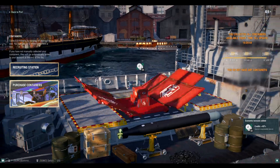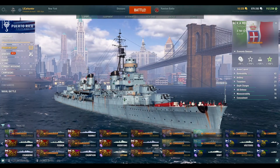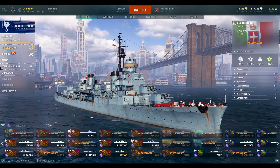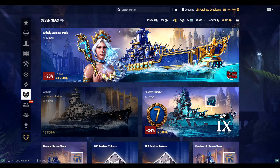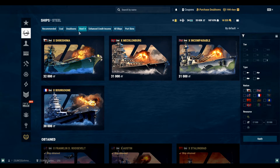Well, we didn't get the Giulio Cesare, but let's do a quick look at the results. I got quite a bit of doubloons — I think I was at 32,000 before so I gained about 7,000 doubloons. That's enough steel to buy a ship, it really is, but I'm going to wait for a coupon. When a coupon comes up I'll probably buy either the Mecklenburg or the Incomparable — honestly I'll probably just put them on a wheel, spin it, and get whichever one it lands on.